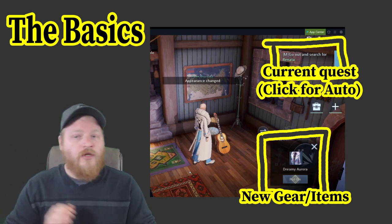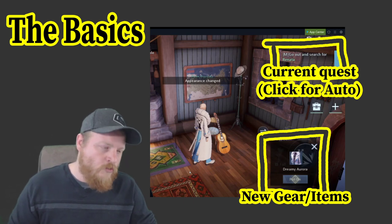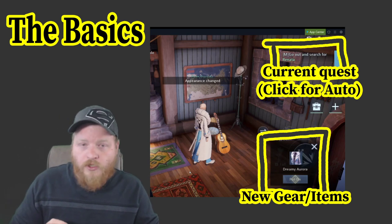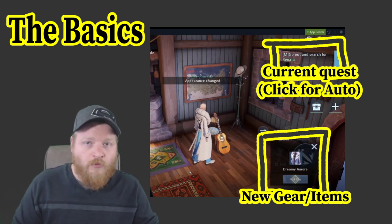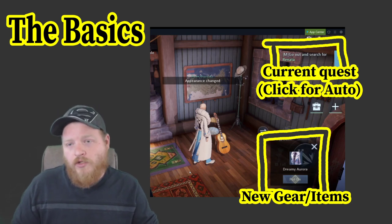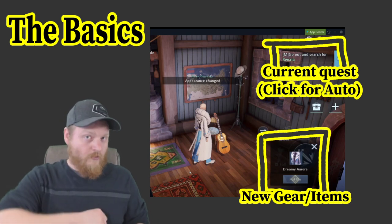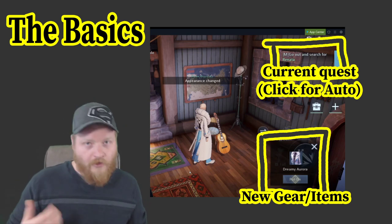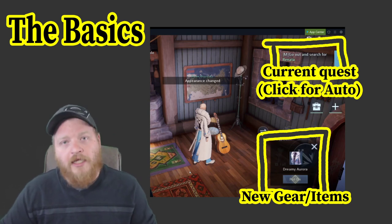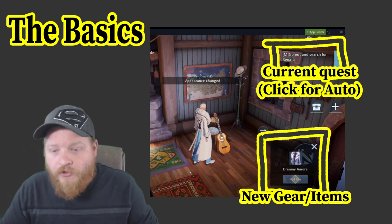Down below, we've got new gear and items. Every time you get something — whether it be a consumable or something for your character — it's gonna pop up in the bottom corner. It'll usually be a chest first, and then once you open that, it'll roll through a couple of items. Anything that you get out of that chest that you can use, or open and get like a currency, it'll go ahead and notify you. You can just hit through all that, or ignore it, and after five seconds it'll auto-accept each item.